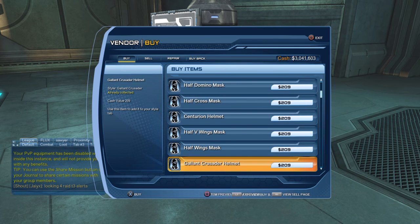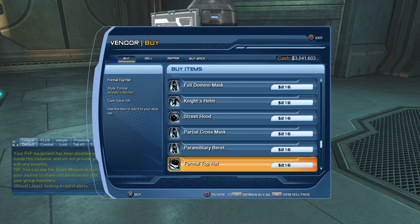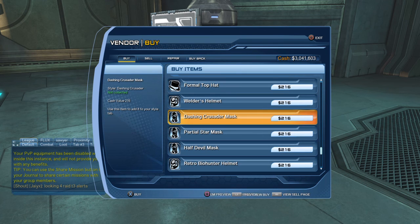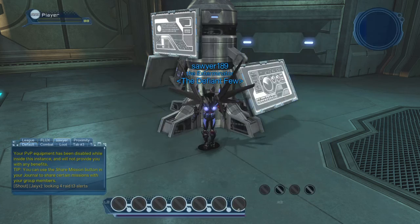There are certain styles that you can get an achievement for completing the full style set. For example, you got the paramilitary style — you can collect that, and if you get all the pieces of that style you can complete that feat, which you can pretty much do just through these terminals. Same thing with formal, and a couple of other ones. You can buy all these styles and you'll get at least the first 250 style achievement or maybe the 500 style achievement. You'll work towards it, and that's what a lot of this is — working towards achievements.